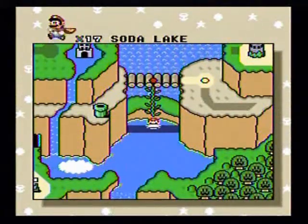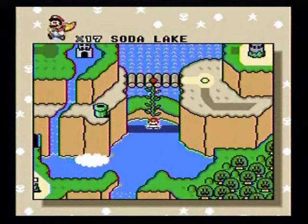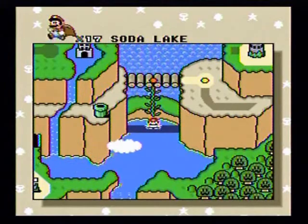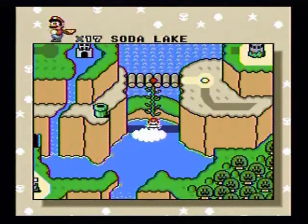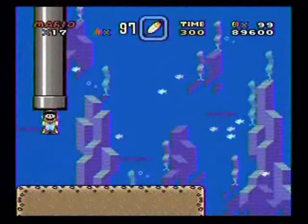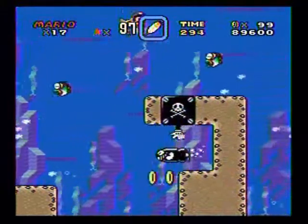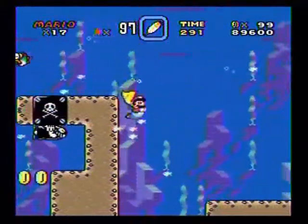Now we are at Soda Lake, which as you can see is in water. Another underwater level. Luckily this one only has a normal exit, but unfortunately they'll have these bullet dudes here — I forget what their official name is called.